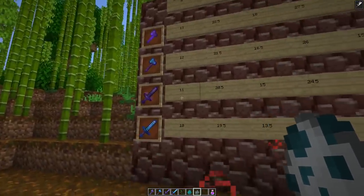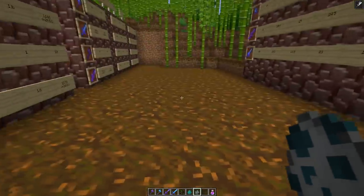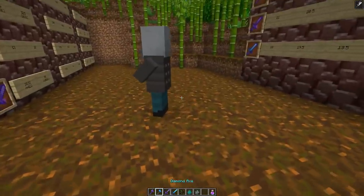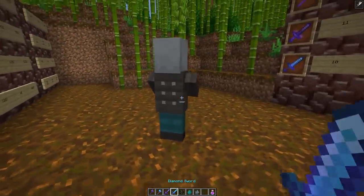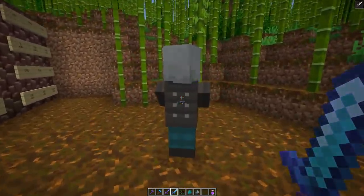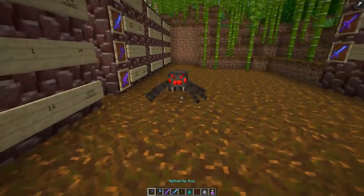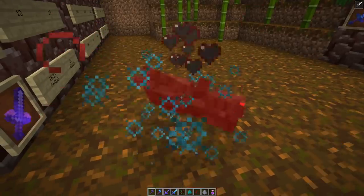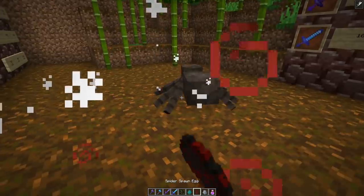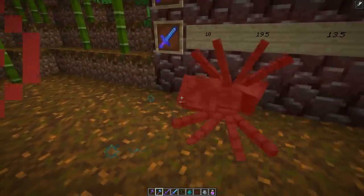Vindicators and pillagers are also now possible one-hit kills if you land a critical hit and have strength 2 with the netherite sword — shown in-game. With the diamond sword sharpness 5, a bit of health remains. Using a sharpness 5 axe, spiders are also now one-hit kills under the strength effect, dealing exactly 16 damage — enough to take out a spider. With the diamond axe, you still need two hits.